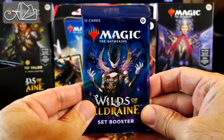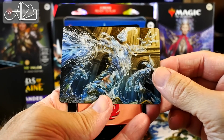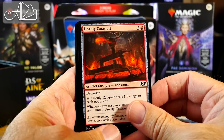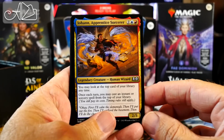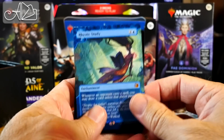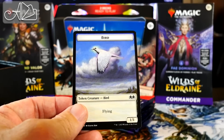Pack number two. Starting off with — I can't remember the name of these, they're like Splashy Spillcasters or something. We have a regular Mountain, so it's not guaranteed foil. Quick Study. Water Wings. Frantic Firebolt. Unruly Catapult. Living Lectern. Hearth Elemental. Johan Apprentice Sorcerer. Splashy Spillcasters — that's what they're called. Restless Vinestock — I'm not sure how I feel about these new lands. Oh! Rhystic Study, baby! Amazing! And Troublemaker Oof in foil. And a Bird Token!